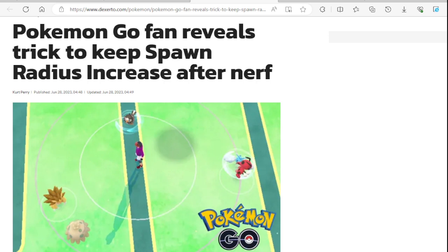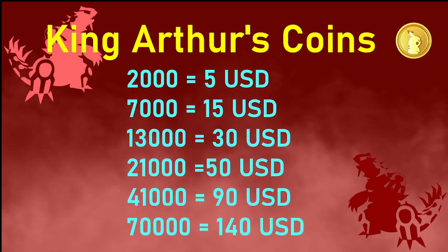Before we dive right in, if I don't go over something or if there are links in this article — which most likely there will be — there will be underlined red links on this website. You can go to the description and click the link if I don't cover something, or if you want to read it yourself.